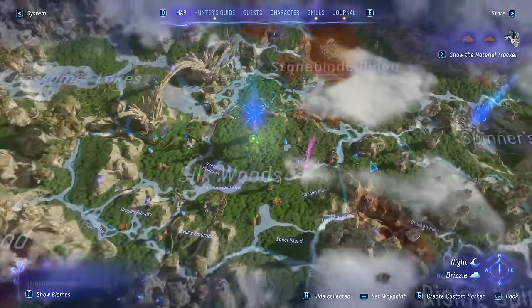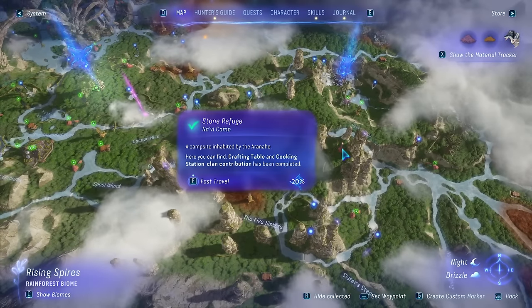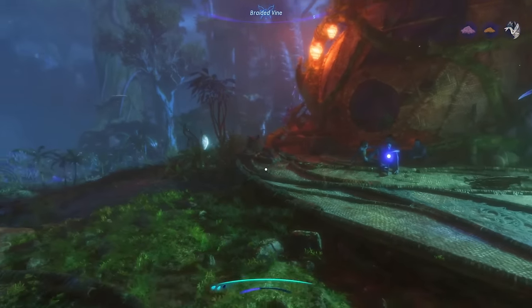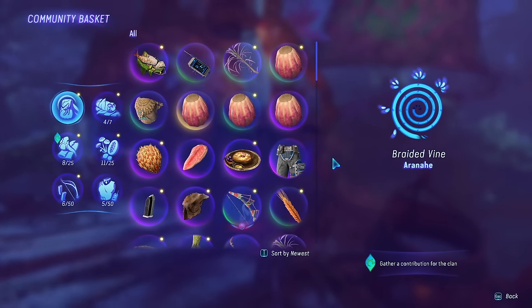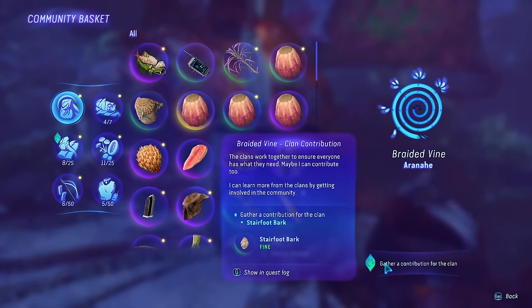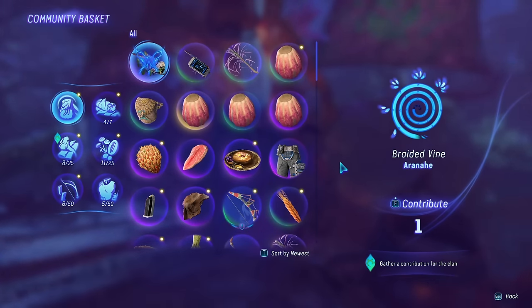Community baskets are available not only at Home Tree but at all of the outer camps, and you can find them on the map because they look just like this. There are three steps to this questline — each step has you go to more and more Navi camps spread through the Kingler Forest. When you get to these camps you're looking for an area with a donation basket. They look the same at every camp, and when you enter it alerts you with what they want you to find, like a stairfoot bark.